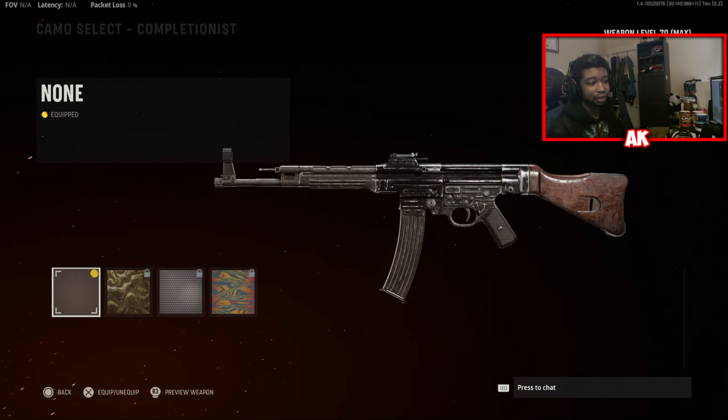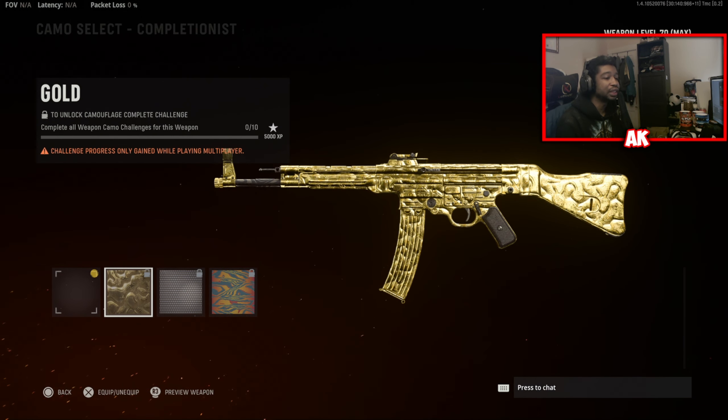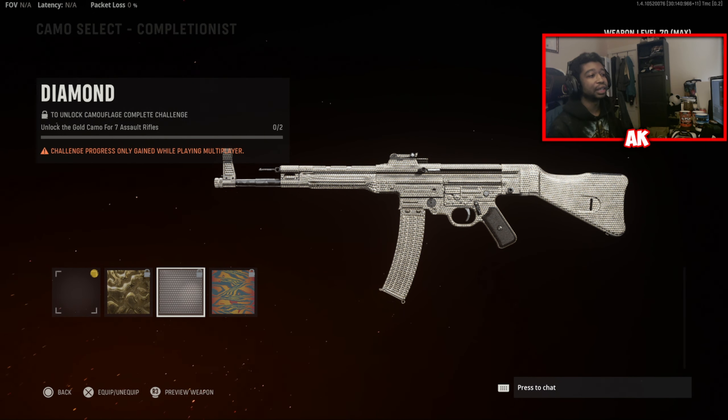The big thing everybody's curious about is going to be the Gold camo. Here is your Gold camo on the STG — it looks pretty nice, a little different, but it is bright and I do like that. Here is your Diamond camo for those that want to check that out. It looks very similar to the Diamond camo from World War II — or maybe Black Ops 1, I can't quite remember which CoD had it.